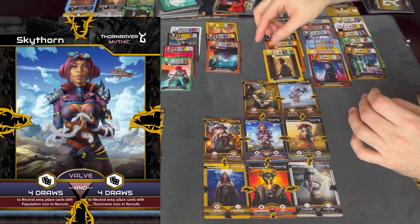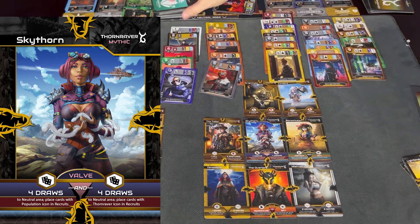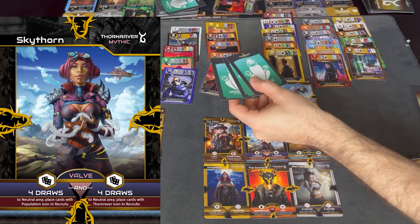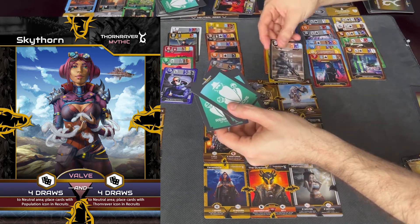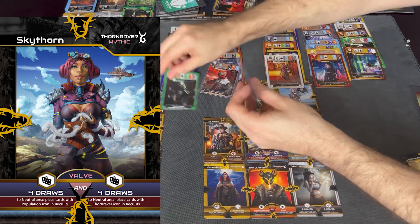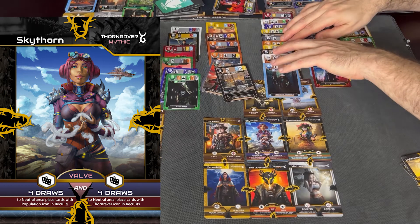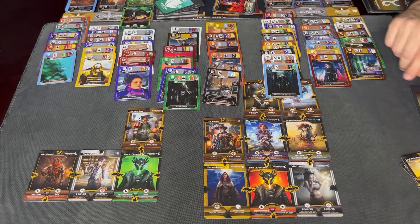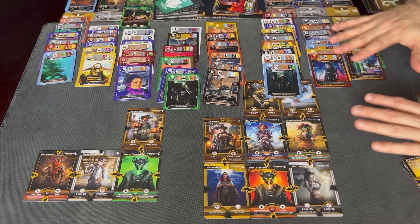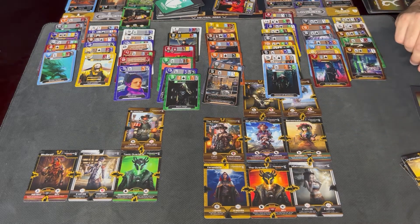Three cards would be drawn first into the middle, and then I draw four more cards — any with the Thorn Raver icon will go to my recruits. It does, it does, it does not, and it does. That's a very mythic play — got a lot of cards, not a ton of value on those cards, but a lot of cards in general. That gives me a lot of options, and that is how you do a connection mythic bonus.